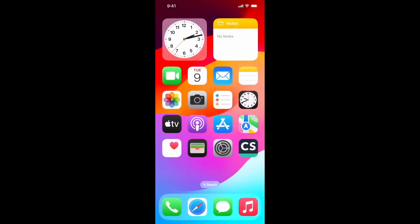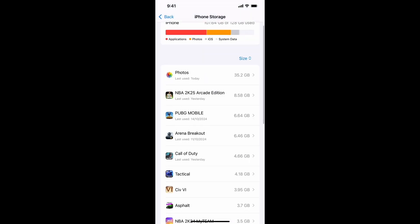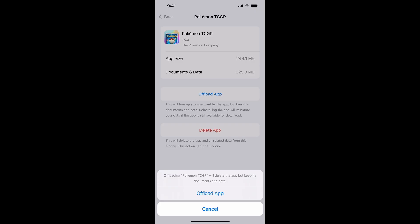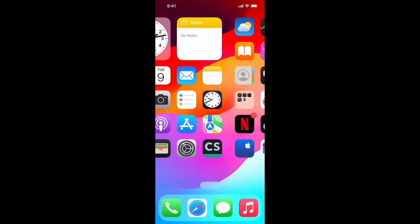The next thing you need to do is offload the app. To do that, go to Settings, select General, then go to iPhone Storage and search for the game. Click on Offload App. But before doing this step, make sure that you are linked to your account, because if you don't, all your progress and data will be wiped out.